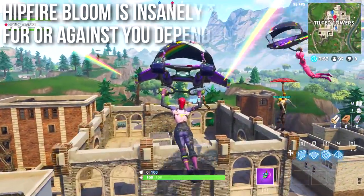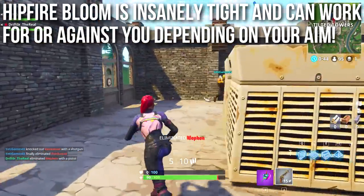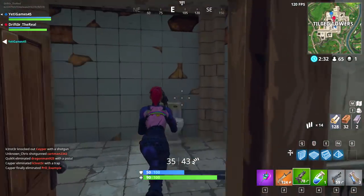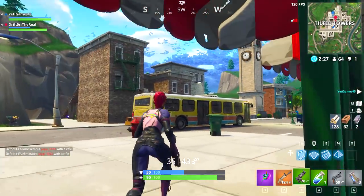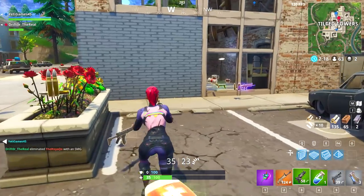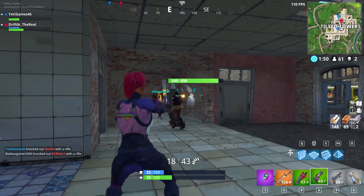It does have an insanely tight hipfire bloom — the tightest in the entire game — making it the most laser-like weapon in the game. Obviously rifles will perform a little better if you crouch and sit still, but the hipfire bloom on this gun is really good while you're running around. This works for or against you depending on your aim. If you've got great tracking aim you can shred people. But if you're a swipe-aimer or your aim is subpar, the tighter hipfire box is a lot less forgiving — especially on consoles where auto-aim is a bigger factor.